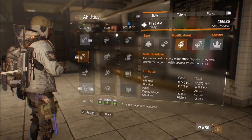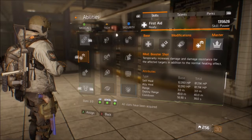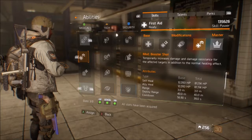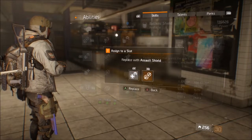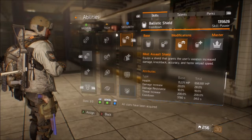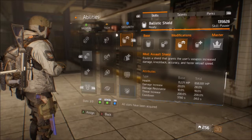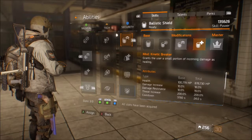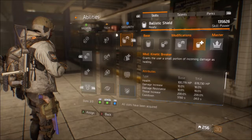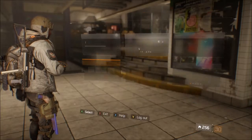For abilities, use first aid with overdose for that extra shield heal when you're getting flanked, or booster shot which increases your damage — that's the best of the two, so I recommend it over overdose. For shields, assault shield increases your damage, accuracy, and reload speed to get DPS up high, or kinetic breaker is great for the tank role since people love ripping through shields and the extra healing from flanks keeps you alive much longer in team fights.